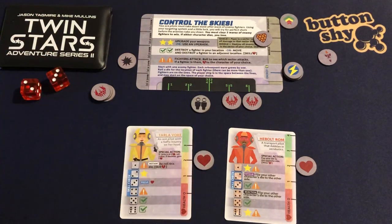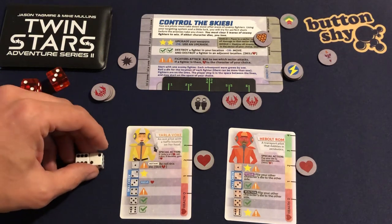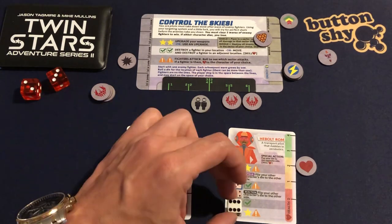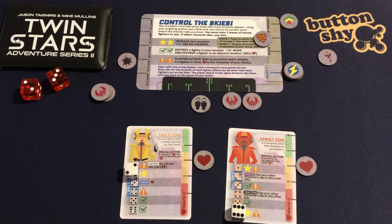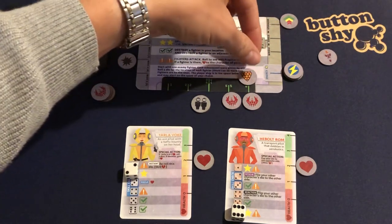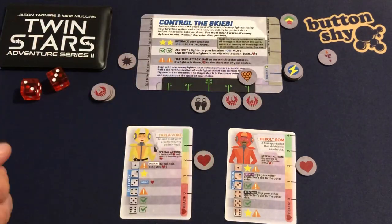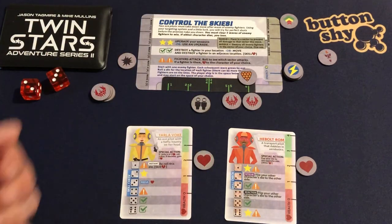I roll six and two — yes! Two and a six. I can either upgrade or deploy my shield. I'm going to deploy my shield into sector six here. While it takes me a little while to get over to sector six, the fighter there can't do any damage to me.